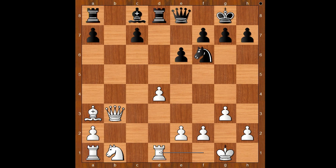This position was seen a few times in the past and players with black pieces always played Bxc6. And black actually had good results with this move.